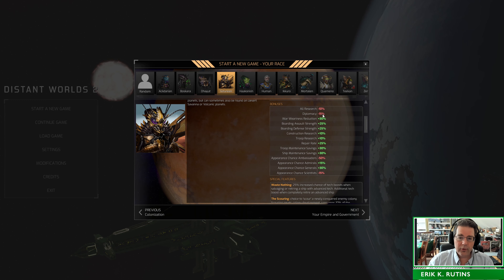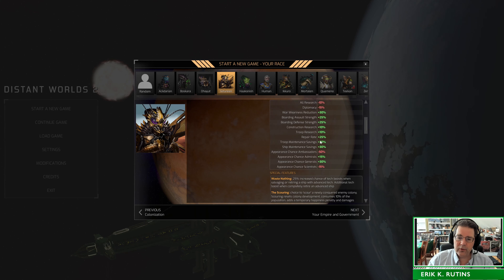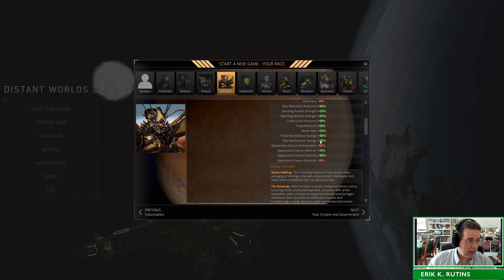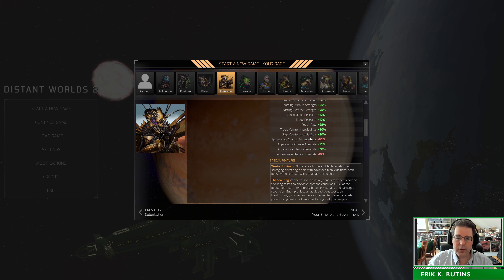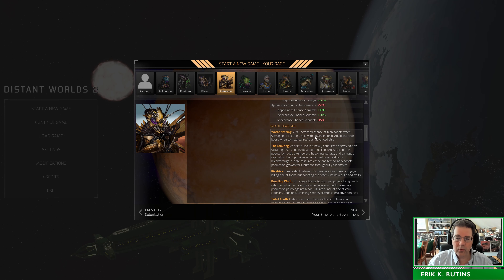Looking at Gazurian bonuses: they start with a significant penalty to research and diplomacy — they're not particularly interested in either. They don't tend to get weary of war very quickly. As you can tell by looking at them, they have innate flight and are good at boarding combat and ground combat. They have a talent for reverse engineering: when they take something apart, they disassemble it so thoroughly they get a good understanding of how it was put together. As a result, they get some benefits to repairing and maintaining things. They have far fewer ambassadors and scientists than others, but more admirals and many more generals.